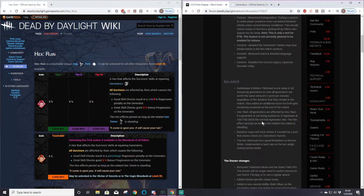Both of these are passive debuffs on survivors. The current Ruin affects generator progress while it's being worked on, forcing survivors to hit great skill checks otherwise it regresses and takes longer to complete. The new Ruin affects generators when you're not working on a gen that has currently been worked on. Now let's take a look at the generators because this is a big thing.